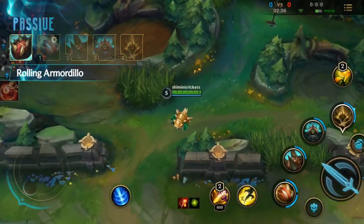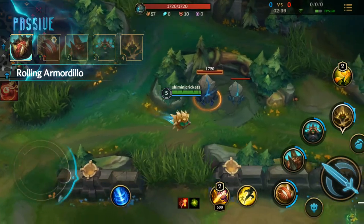Rammus' passive is Rolling Armored Dillo. Rammus gains movement speed when out of combat.